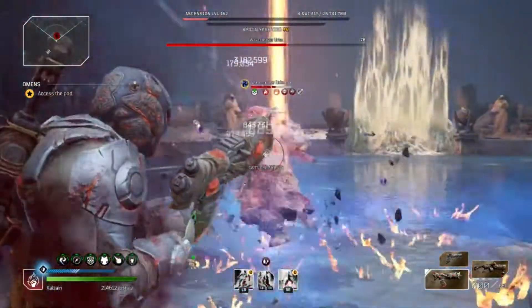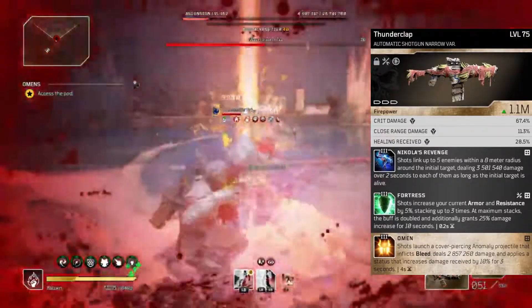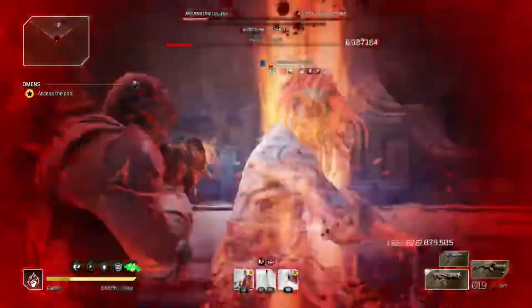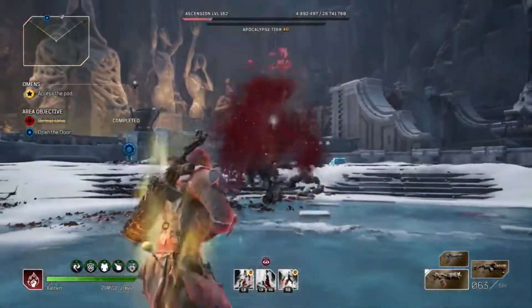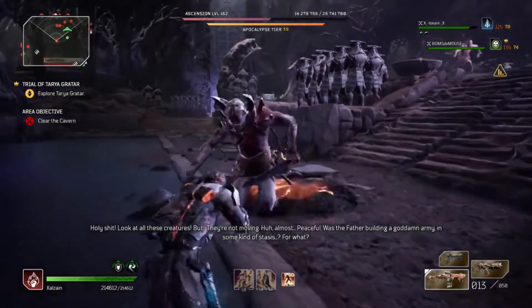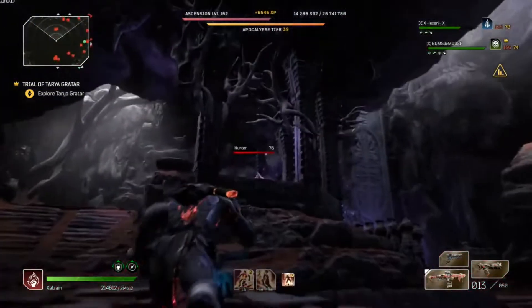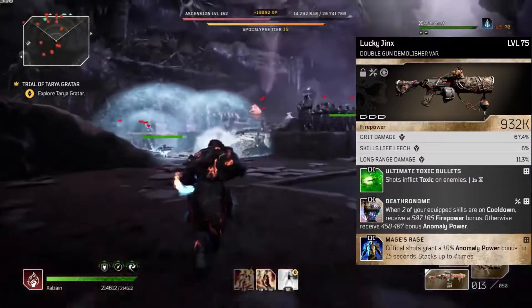For another mobbing option you can also use the Thunderclap. I have three different Thunderclaps with three grey mods — I'm going to show the one with Omen, the latest one I picked up. It comes with Nicola's Revenge and I'm going to put Fortress on it. This one has Omen; I have another one with Weakness Trap. The Thunderclap works great with this build for mobbing as well.